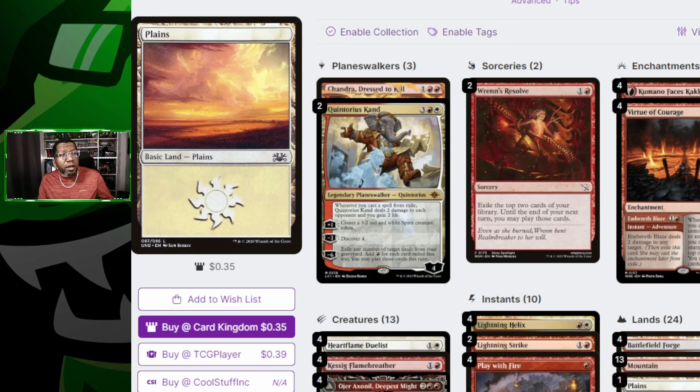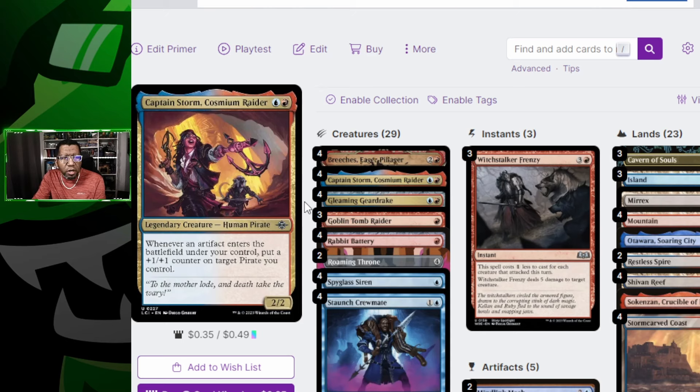Overall I think this deck is still good. I'm actually building this in paper to play at FNMs, Standard Showdowns, and whatnot — it's a fun one to have and affordable. Except for Ohran Ashnell and Urabrask, none of the cards in this deck tend to be very expensive, so this is a pretty good one to build in paper. If you already own some Ohran Ashnels and Urabrask, you don't have to spend a lot to finish this deck off. I really like the Lightning Helix upgrade.